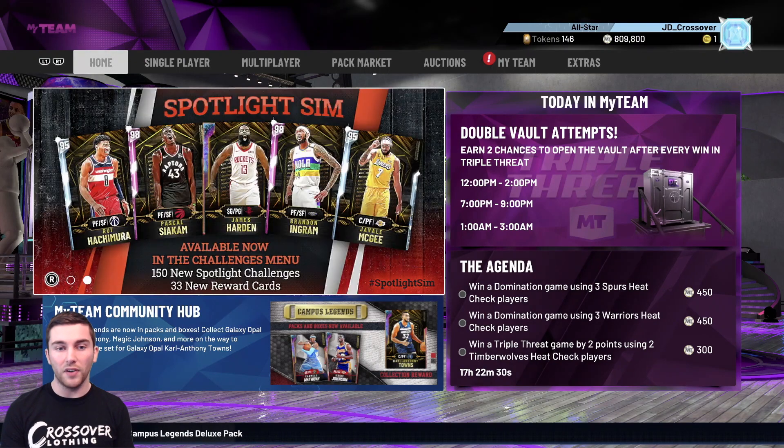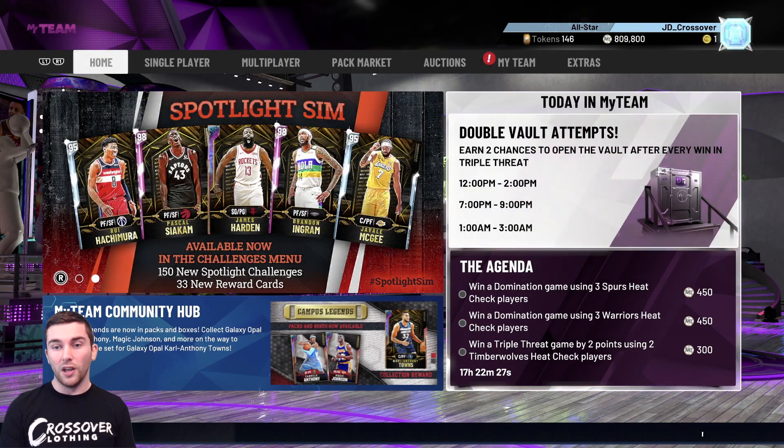We're going to get our first player into the squad today, and then we'll also go through the rest of the players and do a top five list, plus the two best players per position. That way you guys can build a squad if you only want to use these reward cards, giving you a starting five and a backup five for each position.